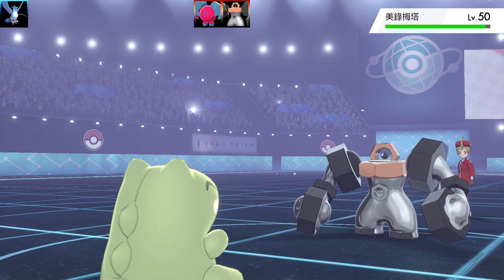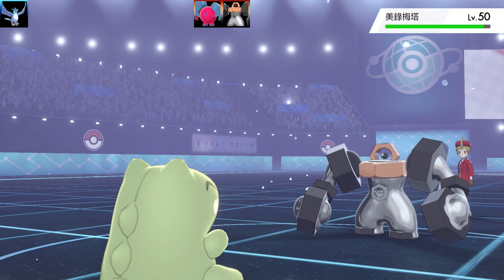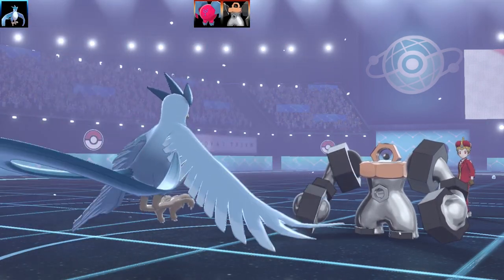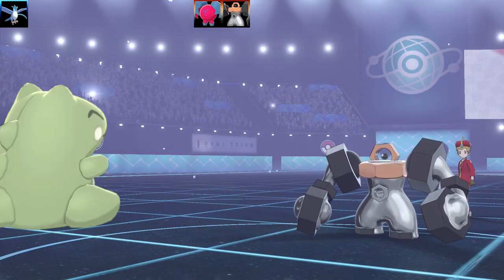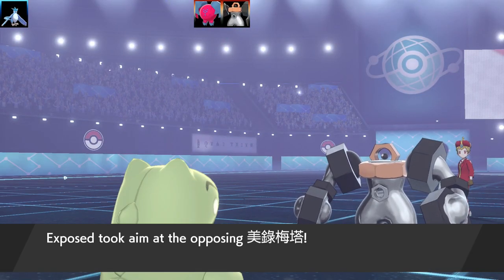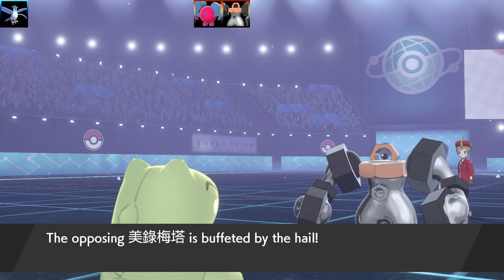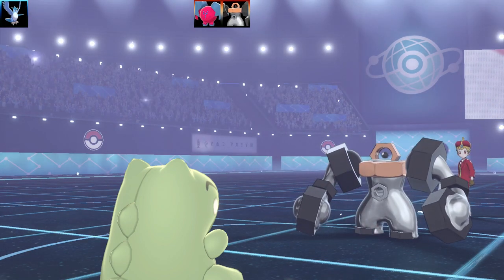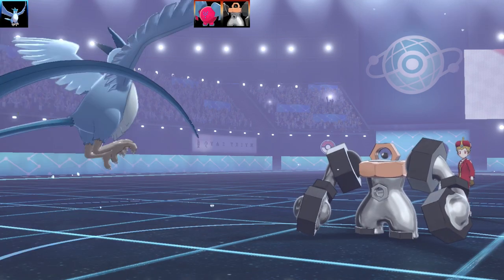I could go for a Sheer Cold or take a risk and go for Mind Reader. With Mind Reader you need to wait one more turn to use your move, so it's a little risky. Normally it's best to trap your opponent, so I go for Mind Reader — reading Melmetal's mind, it's dreaming about nuts and bolts. Here comes a Double Iron Bash — it's missing again! This is content. Now I can go for a Sheer Cold.